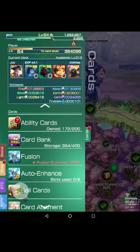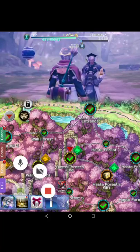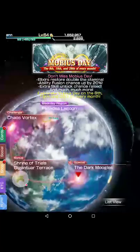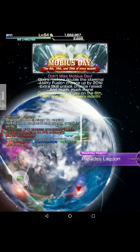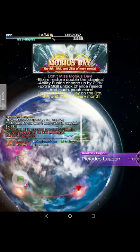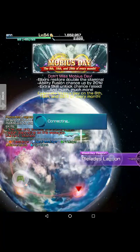Another tip: go to the world map and look at the weekly region. It tells you exactly what specific seed or element you can get. Since it's a Wednesday, you'll get water today.